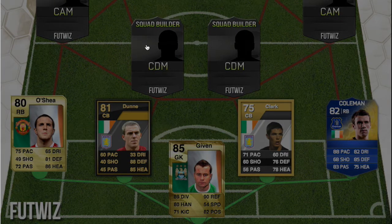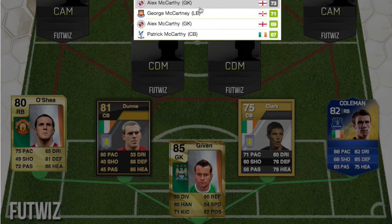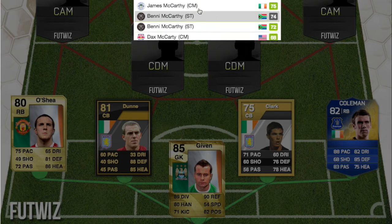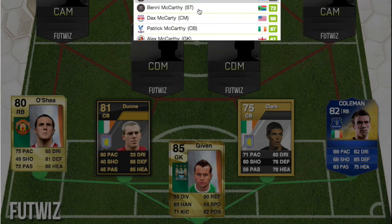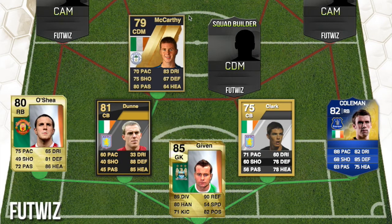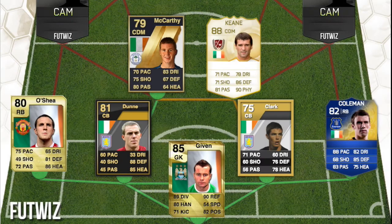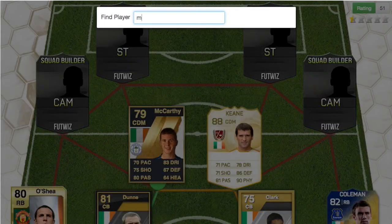There is a right mid in here because I didn't have any other formation — there wasn't any left back or left wing available. Then we have McCarthy — he had an in-form back in FIFA 11, 79-rated, when he was at Wigan Athletic. And then we have a legend: Roy Keane.